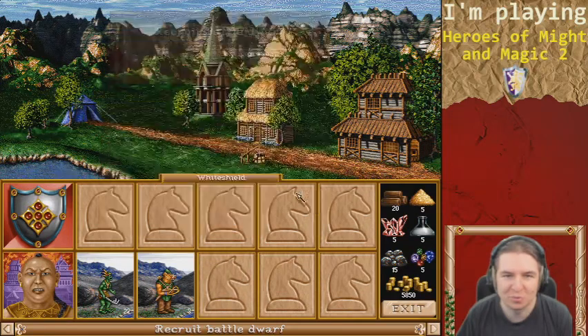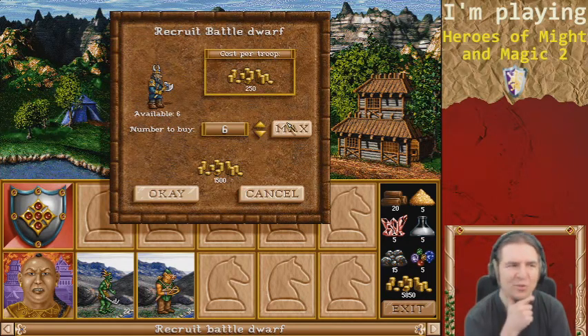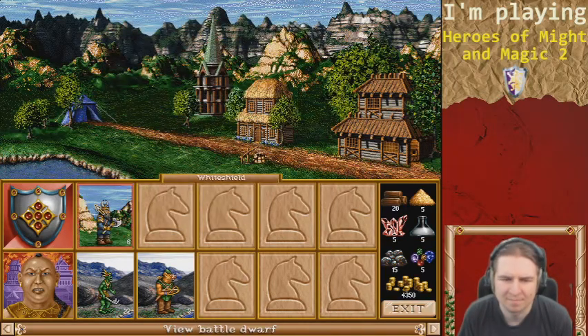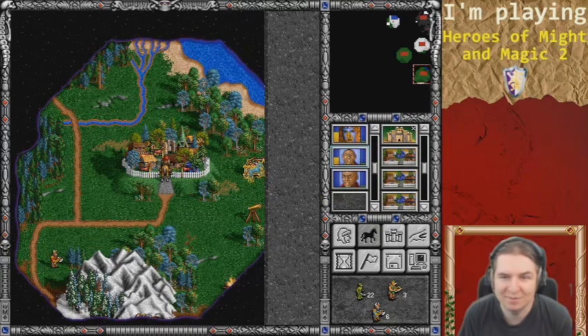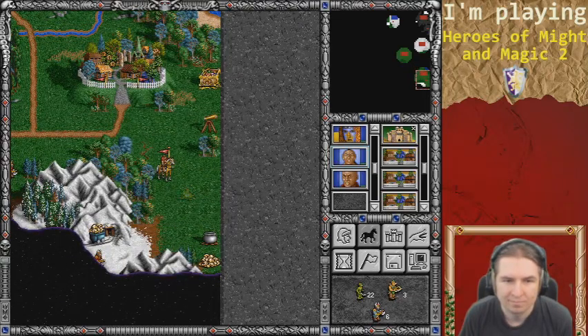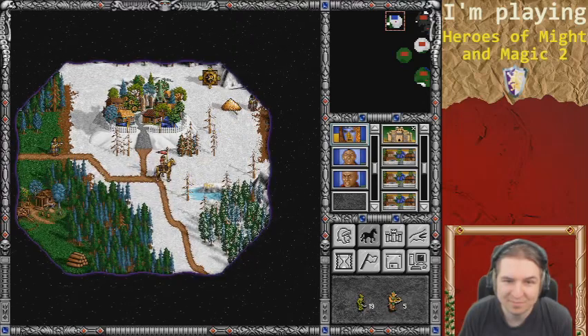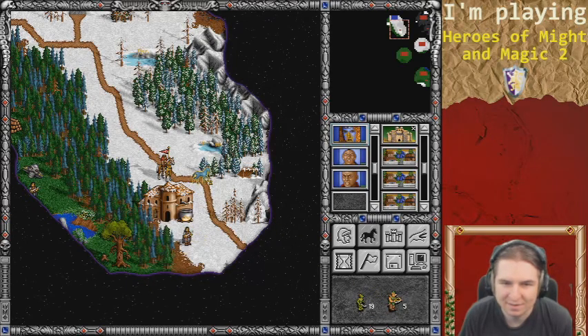I can only recruit dwarves over here, although some spells may also be learned at the mage guild. It's fascinating — you can't actually check the spells if you have a hero without a spell book; you only get the option to buy the spell book so he can learn the spells. A minor inconvenience nonetheless. I expected the towns to be perfectly upgradable — I was sorely mistaken. There's a gold mine defended by dwarves; I should not attack without a more impressive army than this paltry force of goblins and orcs.